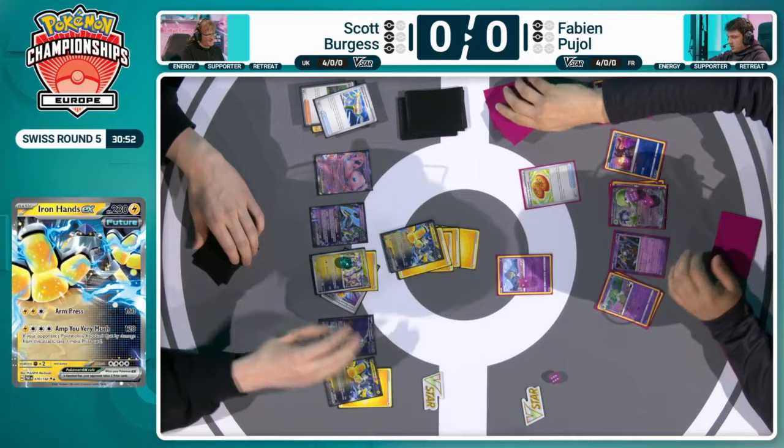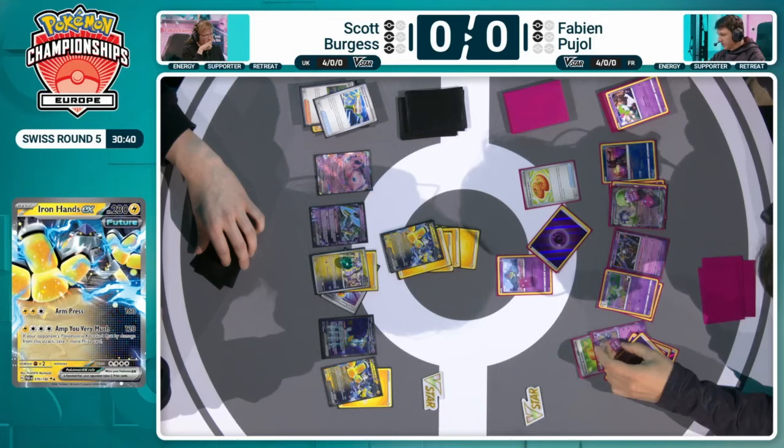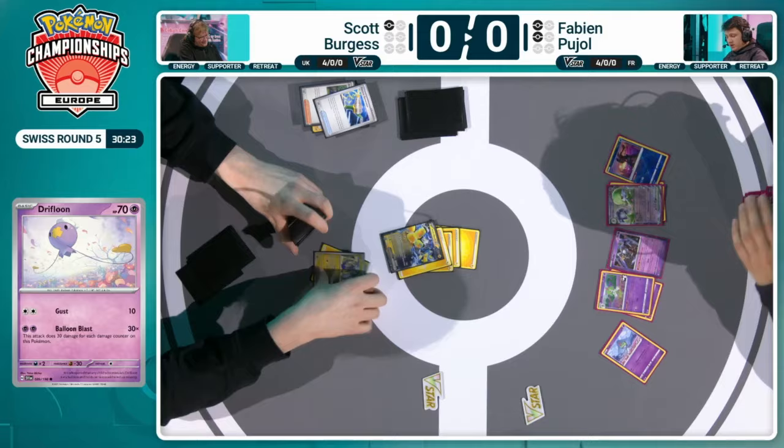We see the Electric Generator this time getting some energy. One going to each of the Iron Hands EXs on the bench. It looks like Scott is going to try and send up the Iron Hands EX for a big attack. After an Amp You Very Much, there's one prize final for Scott. Counter Catcher would get it onto the Mew EX — because Gardevoir EX can hit for 190, the Mew EX is now a liability. The Drifloon's there — attach that Bravery Charm to the Drifloon, enough energy available to take the knockout on the Iron Hands. That will be game here for Fabian.